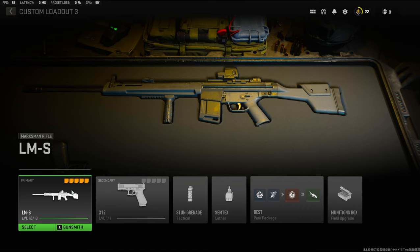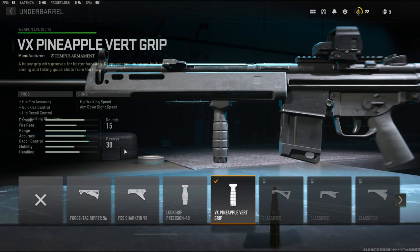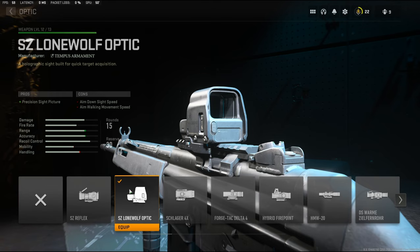For the fifth and final gun, I definitely love the LMS. On the muzzle we're using the Seiken Tread 40 Compensator for vertical and horizontal recoil control. On the under barrel, the VX Pineapple Vert Grip for hip fire accuracy, gun kick control, hip recoil control, and aim walking steadiness. On the magazine I'm using the 15-round mag for a bit more capacity. On the rear grip, the Lachman TCG 10 for recoil control. And on the optic, the SZ Lone Wolf Optic.